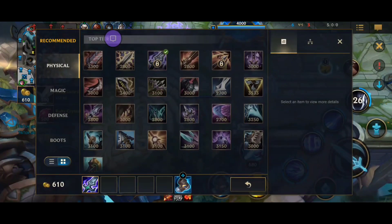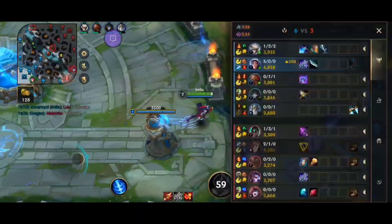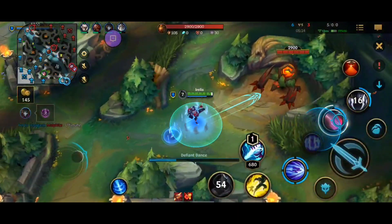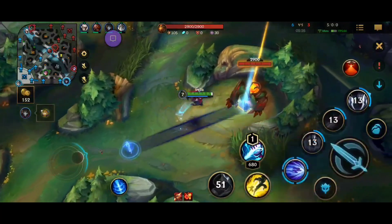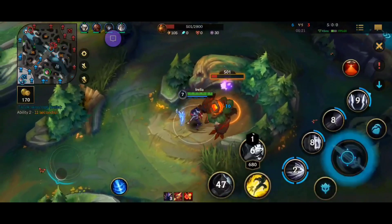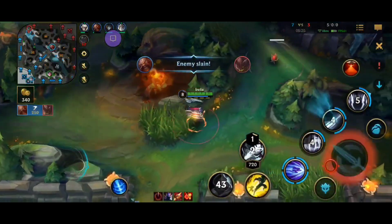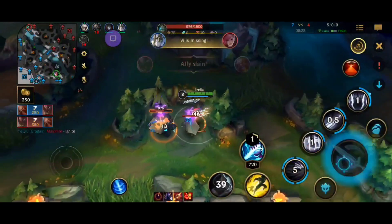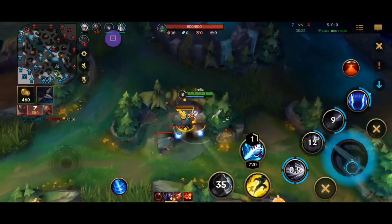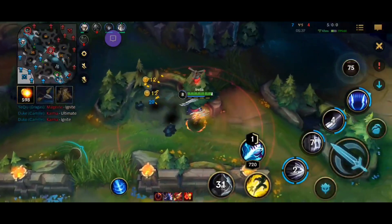I decided to go Wit's End here because they have AP Malphite mid, Karma top, Lulu, and Vayne — only Vayne does AD. I messed up and missed the second ability. I'm learning, okay! I'm learning Irelia — relax. I have no mastery on this champ on my main account, so I have an excuse. She clears really fast as you can see — it's also because I'm a bit fed, but it's normal to have Bork at 5 minutes.